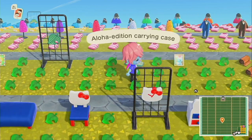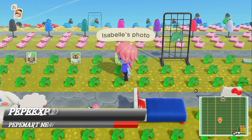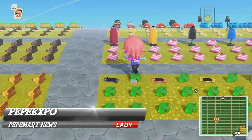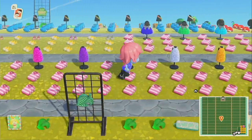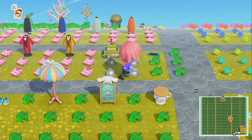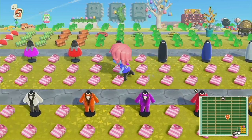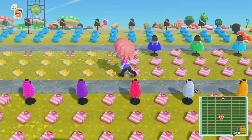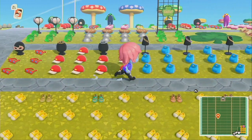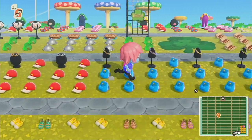They added new Nook Inc. stuff and we got that on here: Isabel's photo, Tom Nook's photo, Timmy and Tommy, the switch lights, the pom-pom dresses, the prom tuxes, the first anniversary cake you can eat. We have more of the prom stuff - dance shoes, the masquerade, the prom crowns, the sashes.